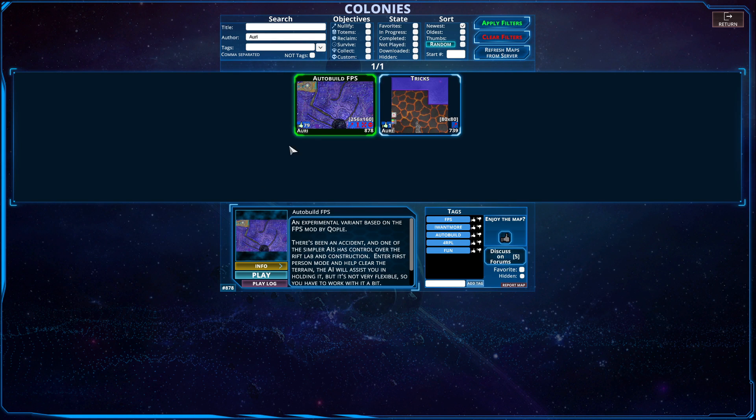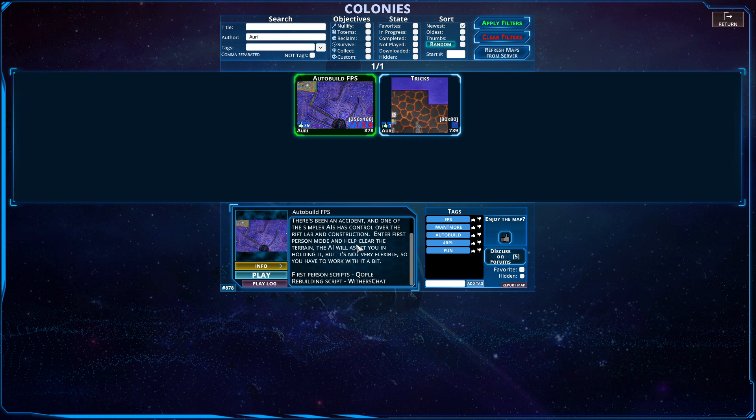Hello and welcome! Today we are going to be going on the map Auto-Build FPS made by Ori, an experimental variant based on the FPS mod by Quopol. There's been an accident and one of the simpler AIs has control over the Rift Lab and construction. Enter first person mode and help clear the terrain — the AI will assist you in holding it, but it's not very flexible, so you have to work with it a bit. First person script, Quopol rebuilding script with our chat.